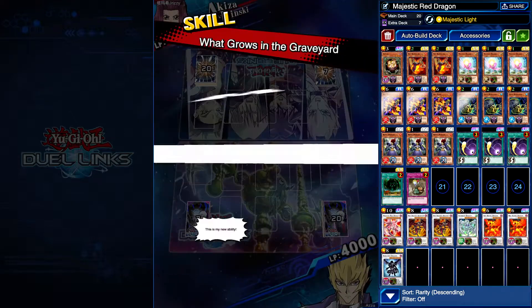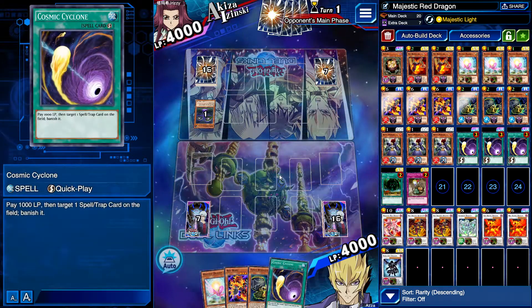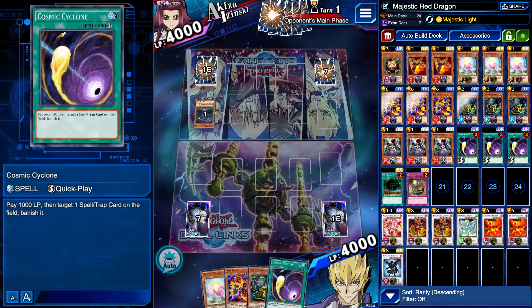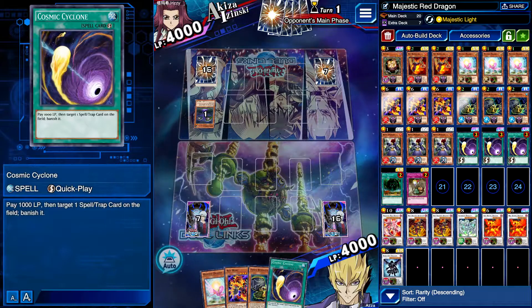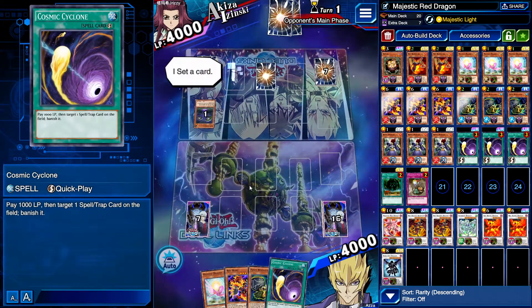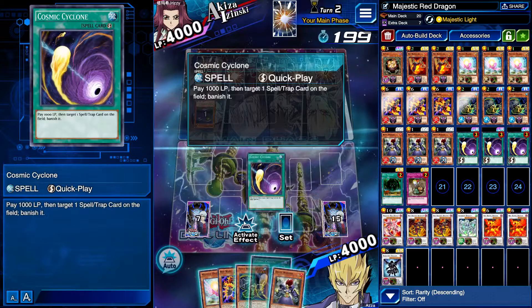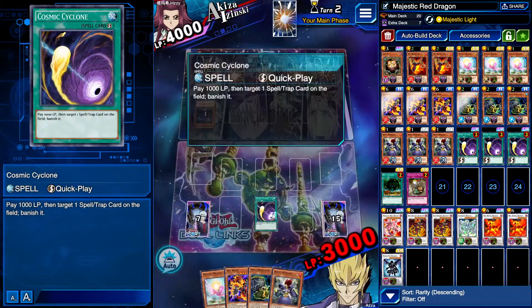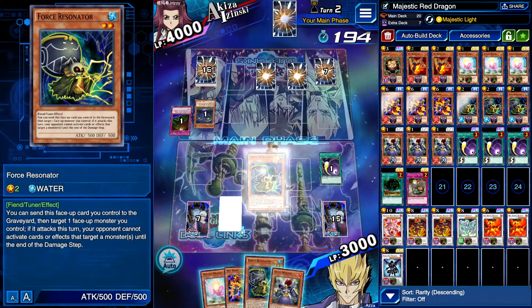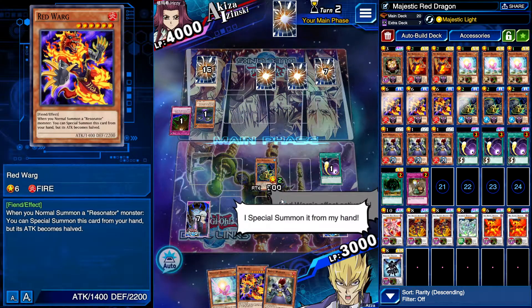We've got Red Warg in the graveyard — this is almost good but we need a Boost Warrior. Maybe I should have put another level one in. I think what we have is workable, still tweaking the deck a bit. And of course, now I draw the Boost Warrior after I needed it — and there's triple back row. This is looking like heavy back row — Karma Cut, Floodgate, probably. We're done for here, this isn't going to work.